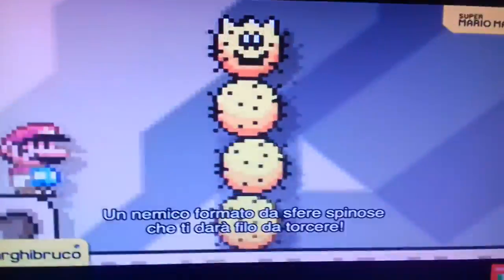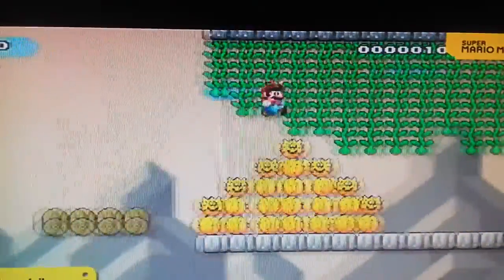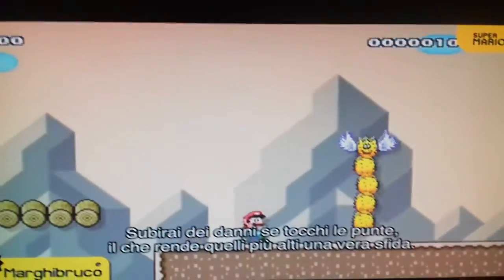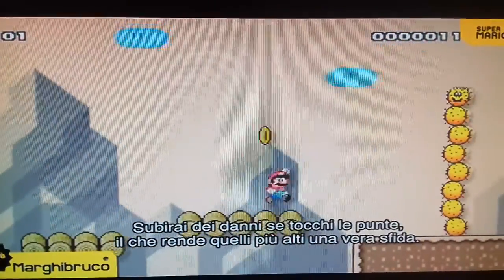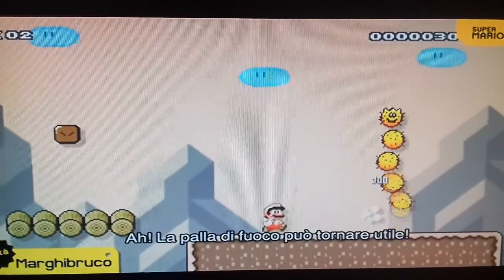Next is Pokey. Made up of spiky spheres, this cactus-like foe poses quite a threat. You'll take damage if you touch its spikes, so the tall ones can be a challenge. Looks like I can't go through — but a fireball will do the trick.